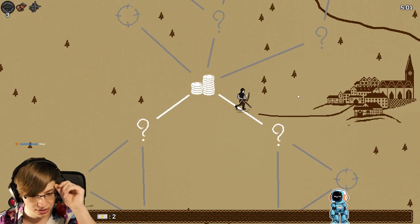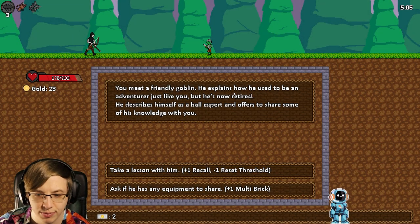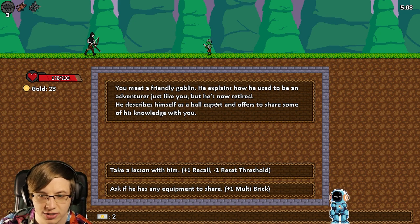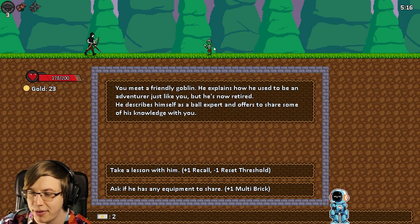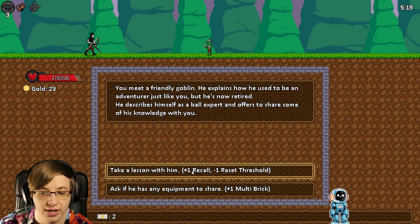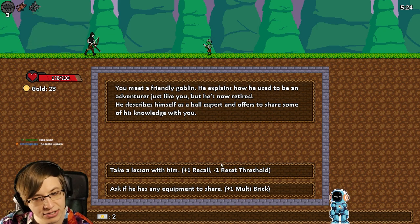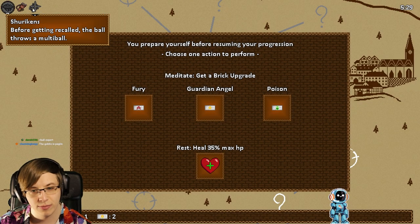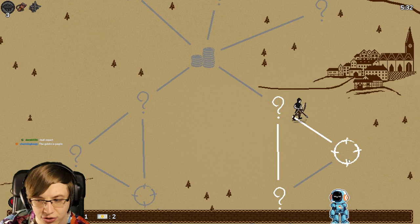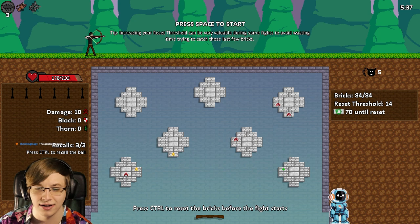The Hydra fight is going to be a little bit hard. We meet a friendly goblin who describes himself as a ball expert — I wonder if this is supposed to be a reference to Peglin. I could get an extra Recall but lose a Reset Threshold. I'm actually going to do that because we get more multiballs. And if we find the Trebuchet thing, that would be great.